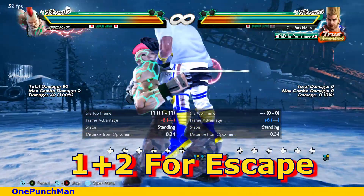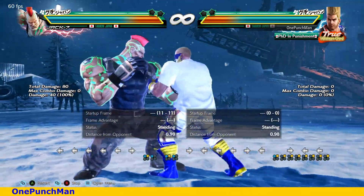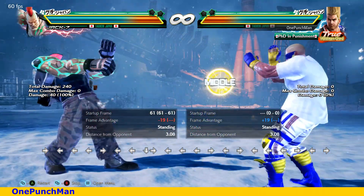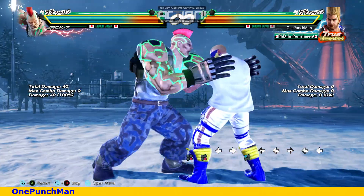You can escape it in the beginning by pressing 1+2. But if you can't, then you can also block the secondary punch. Here is how.